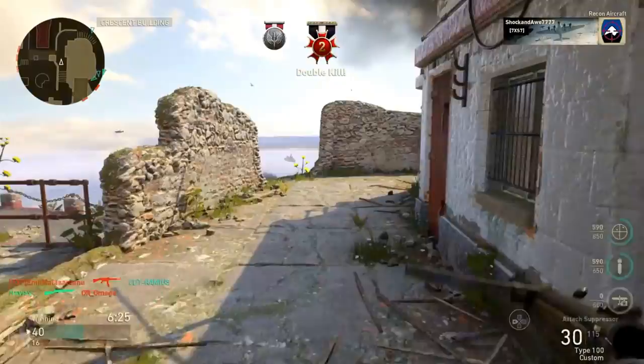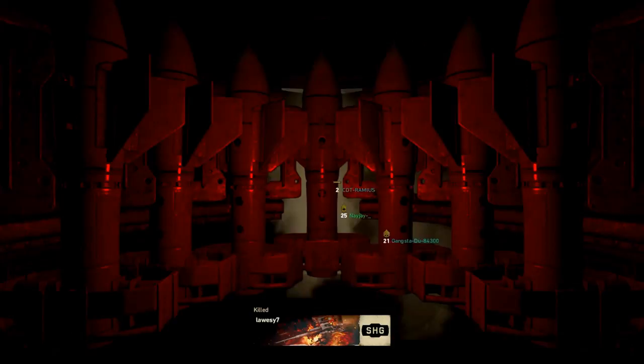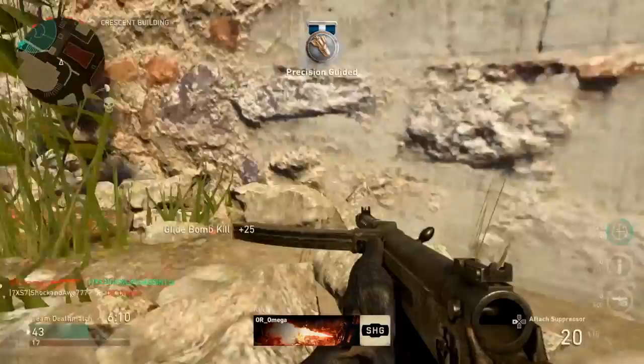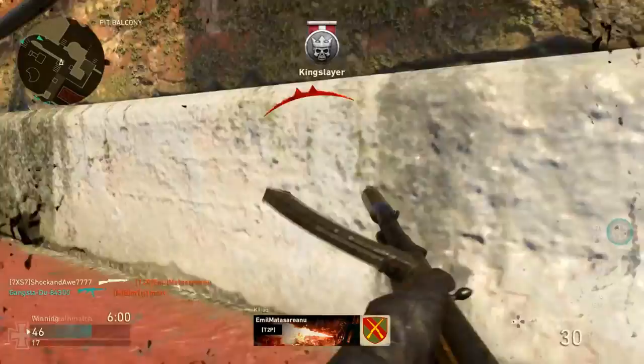The next very important point is you want to have map control. Look at how I am controlling the middle of the map — I'm making them flow through those choke points. I'm taking an elevated position, which gives me the advantage in the gunfight. And I'm getting my kill streaks by playing this way. Having the enemies flow through the choke point and pre-aiming them will give you a significant advantage over the competition.